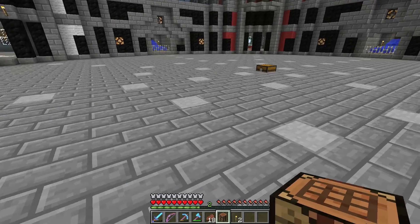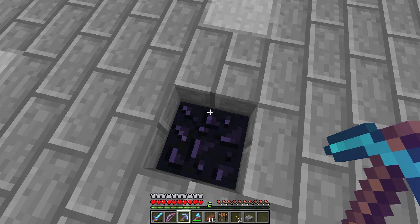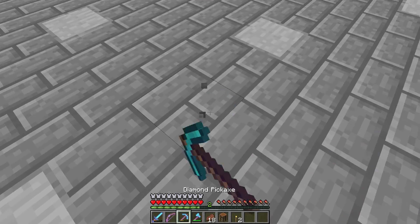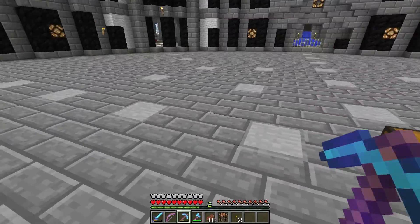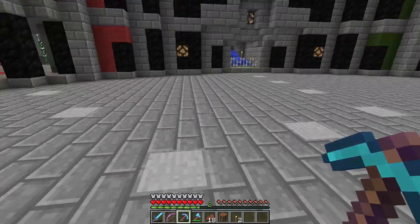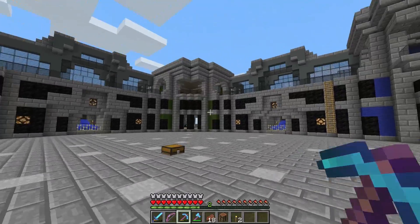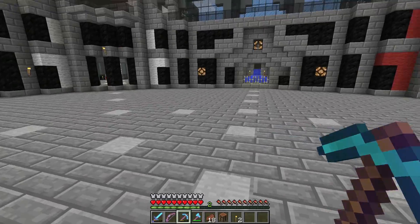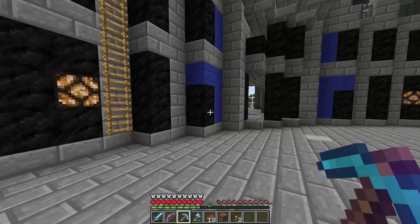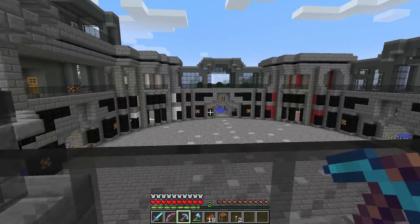If anyone wants to use explosives or lava, as long as they contain it and don't mess up the arena, that's fine. Everything underneath the floor is obsidian — the entire floor has obsidian underneath the stone. While I don't recommend TNT in the arena, it was built to be used, not just for show. Hopefully the guys will use it.